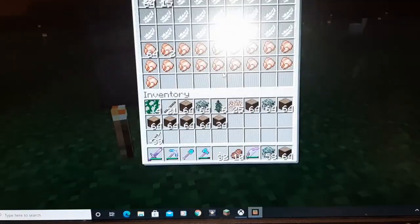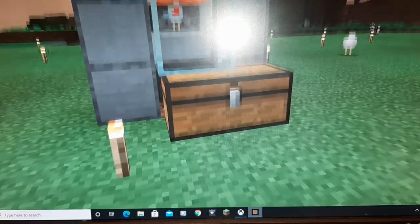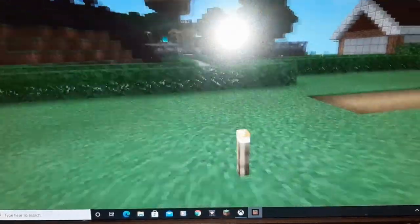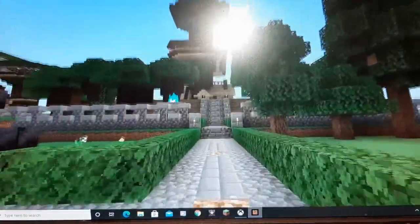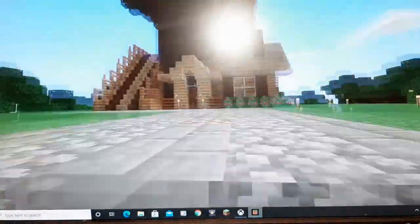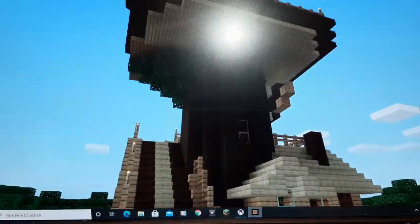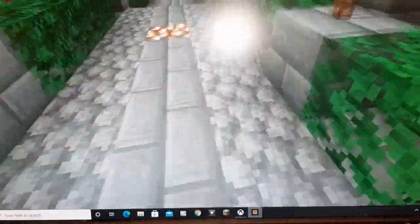This is a chicken cooker — chickens go in the top, they get burnt and cooked, and come out down below. Over here we have Monster Yoshi's tree house, which is really nice. She's working on that one. I was working on one also but it turned out to be pretty bad.